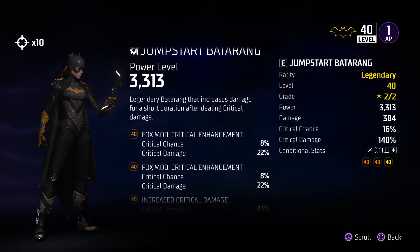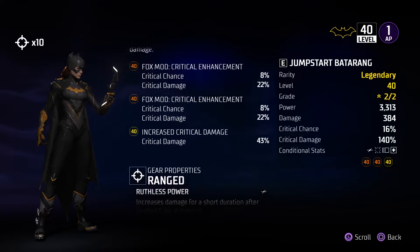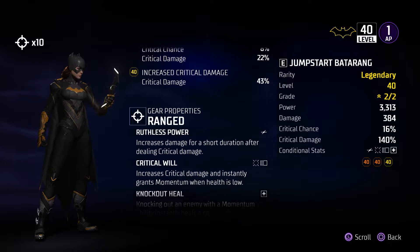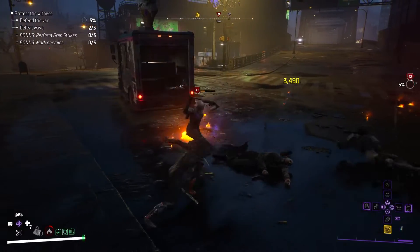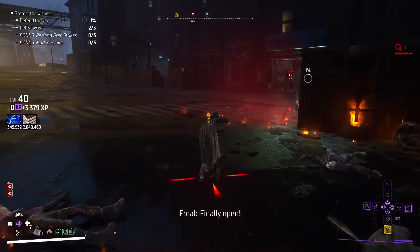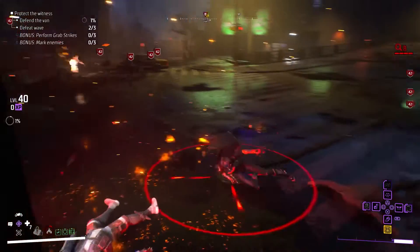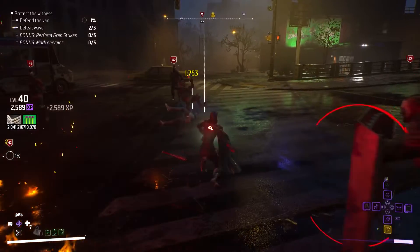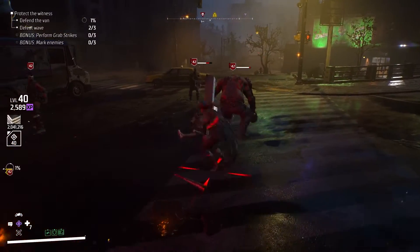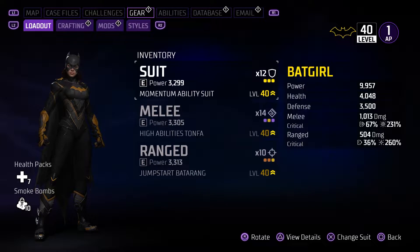And that brings us to our final piece, the Jumpstart Batarangs, which provide even more synergy. Just like the Escalation Suit I recommended, these will increase our damage when dealing critical damage. My preference and playstyle is to mix in ranged combat during melee combat, as it provides a nice flow when taking out enemies. And since we already have such high crit chance and crit damage on this build, it makes the use of these Batarangs really effective in not only taking out enemies, but also proccing all the benefits of the build.